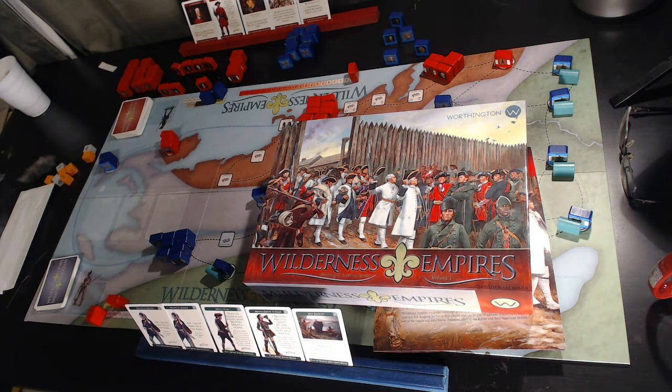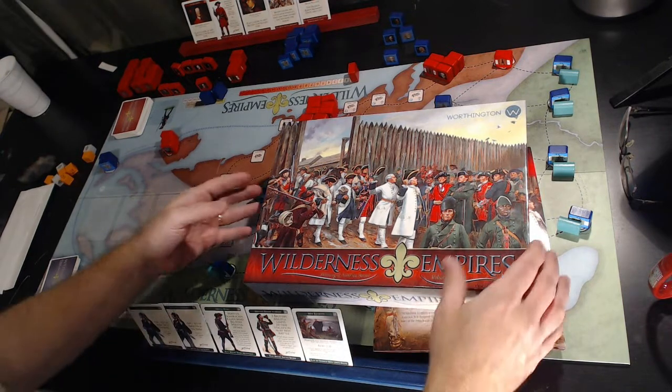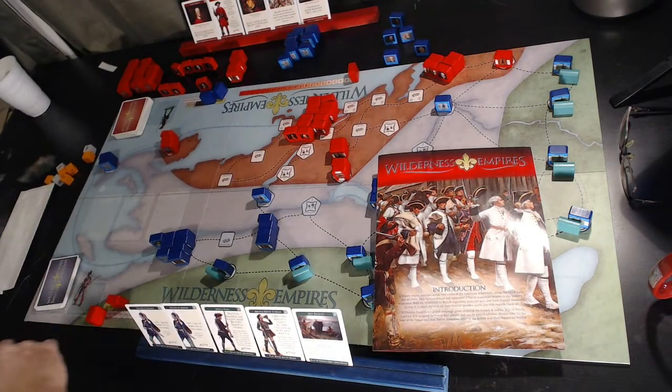There are also a few other good games out there, like Wilderness War by GMT Games, but Wilderness Empires is a very light and very nice-looking introductory type of game to the French-Indian War. There's also A Few Acres of Snow, which is really good — it's more card-driven with more of a Euro feel — while this one is designed more as a block system.